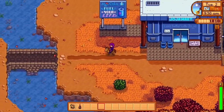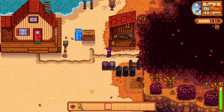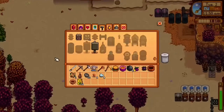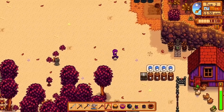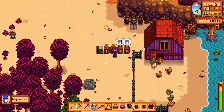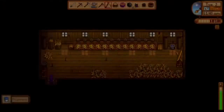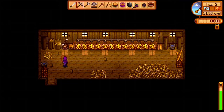Now that we have the Auto Petter — it was 50 grand — and as you can see, after I purchased it, it was still highlightable so we could have bought multiple. We're going to go back to the farm and place this Auto Petter down. Once it is down, it does say that it doesn't exactly mimic the human touch.